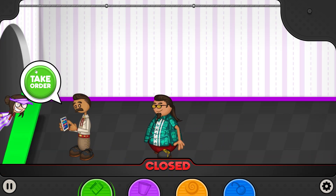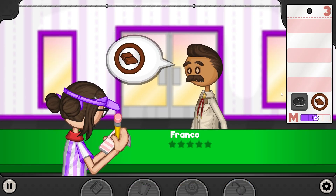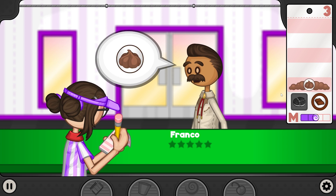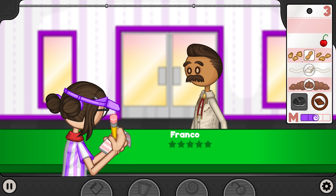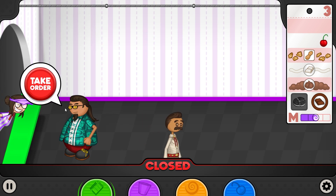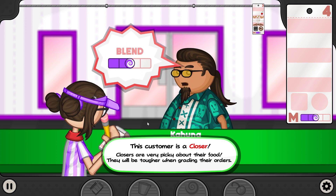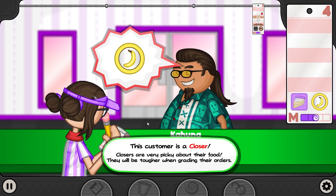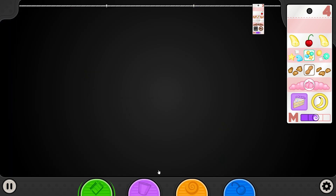Any more orders? Yes. Take order. We have Franco here — he wants crushed cookies and chocolate, chocolate whip, white chocolate, peanuts, and cherries. I'll take it. And then take your order too. This customer is a closer. Closers are very picky about their food — they will be tougher when grading orders. Let's get started here.